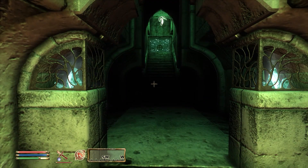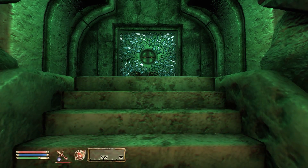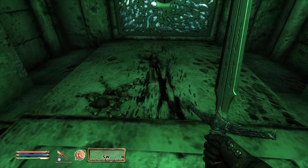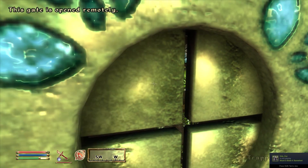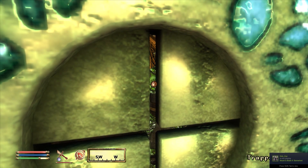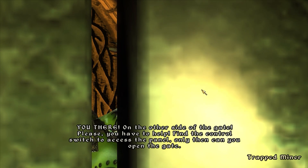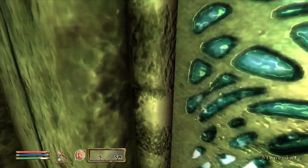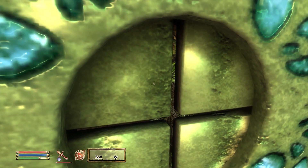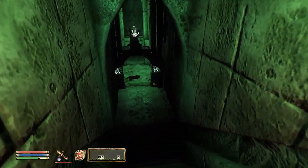The green lighting in here is very unusual - I like it, it's cool. Someone on the other side of the gate: 'You there. Please, you have to help. Find the control switch to access the panel - only then can you open the gate. The control switch is on the lower levels, but be careful - the lower levels may be damaged.' Trapped miner, is it? It's an Argonian in glass armour.